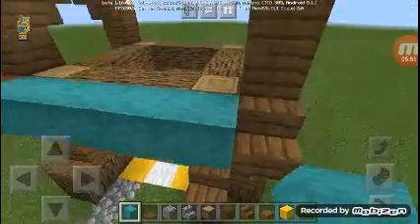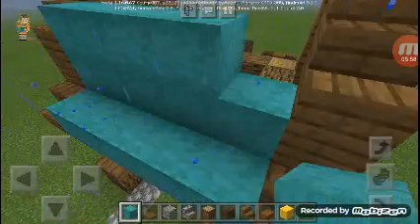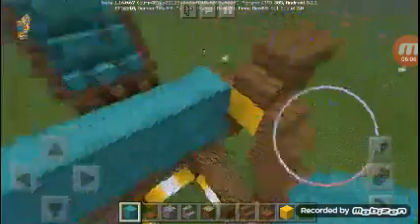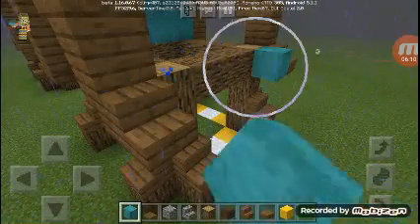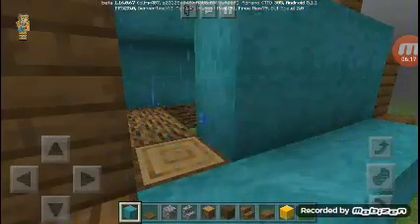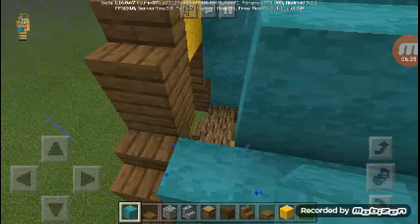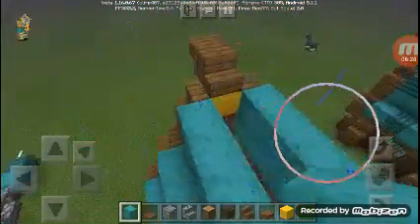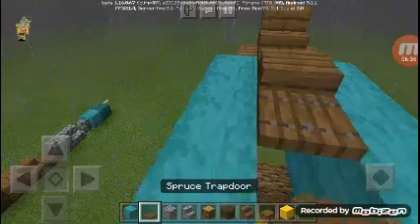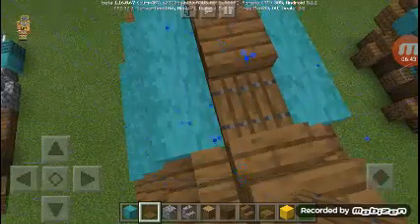Let's just cover this up right here, and here. I'm just gonna leave this center part for now and delete that. Like that, and then last here. After we've done that, let's go to the center — put a trapdoor, slab, trapdoor, slab, and another trapdoor. Once you're done with that, it should look like this.